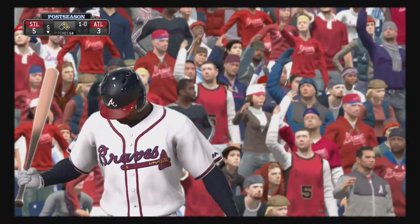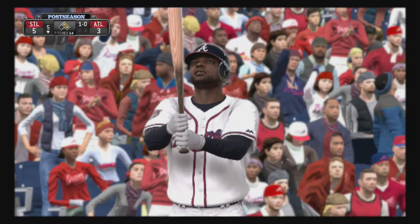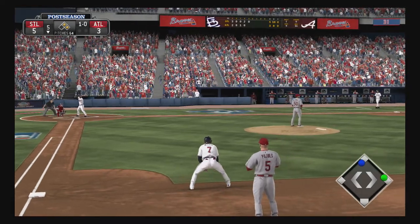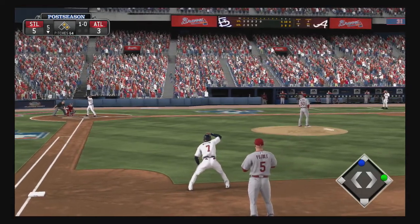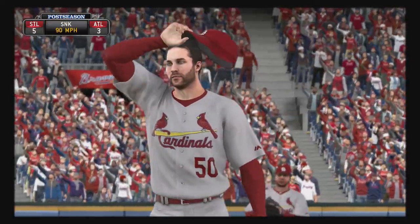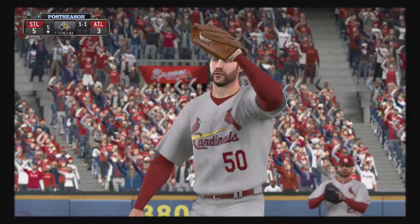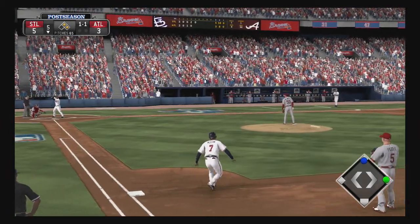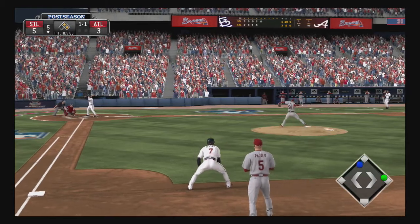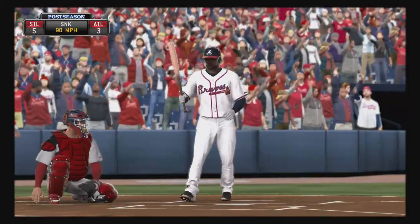Justin Upton will stand in, and his guys have got something cooking now with two on and nobody out. Down by two, this is a good opportunity to try to put yourselves level. Swing and a miss on the sinker — a ball and a strike. And that misses — two and one.